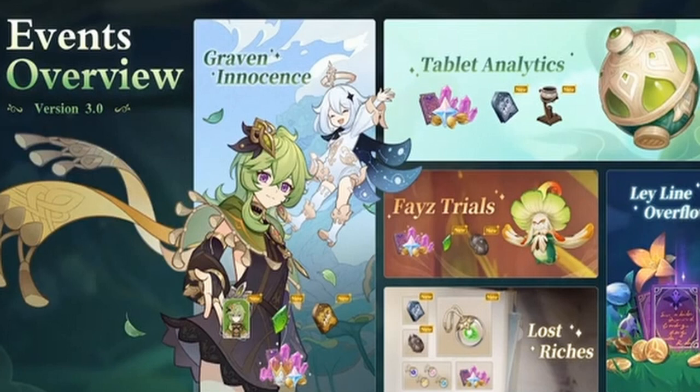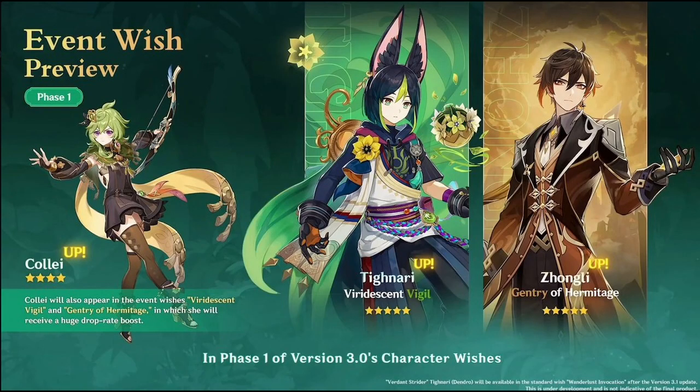Tablet Analytics is kind of like another event minigame that gives you primos and other stuff. Feline Trials is like a battle event that gives you primos. Lost Riches is like the past event where it gives you a free item and of course primos, books, and things like that. Also the Ley Line Overflow gives you double mora and books. So that's the event overview in 3.0.